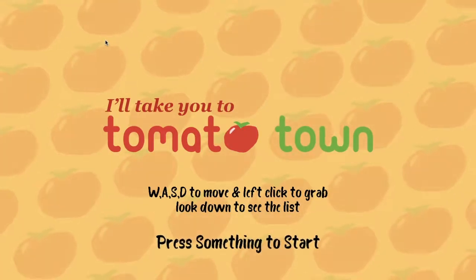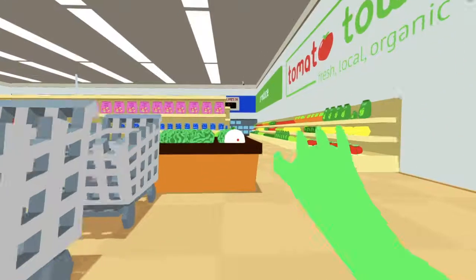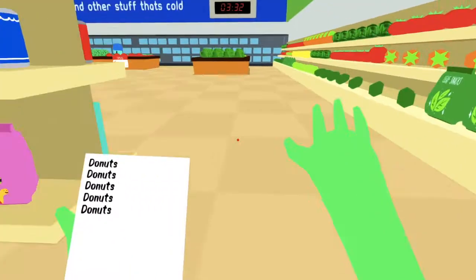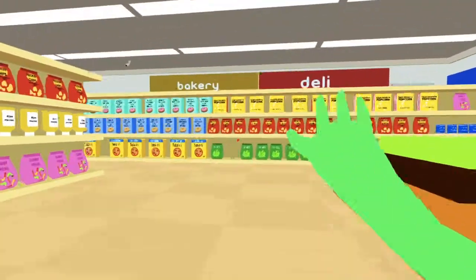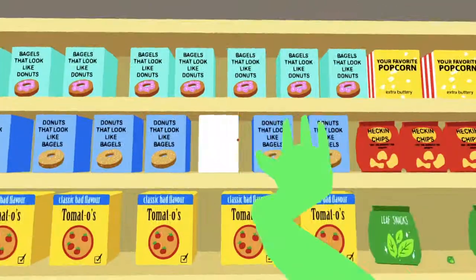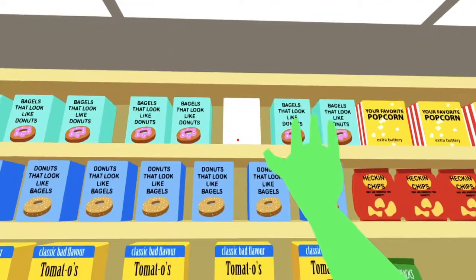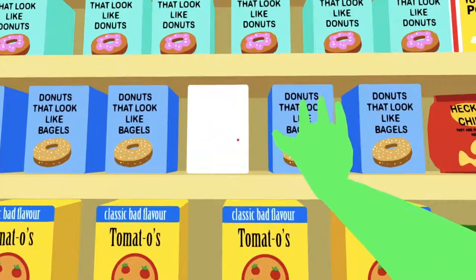WASD to move and left click to grab. Look down to see the list, press something to start. Okay, yes — emergency, we're out of donuts! I will get you your donut. Let's see — donuts that look like bagels, bagels that look like donuts. I can't tell, but it says here they're donuts.